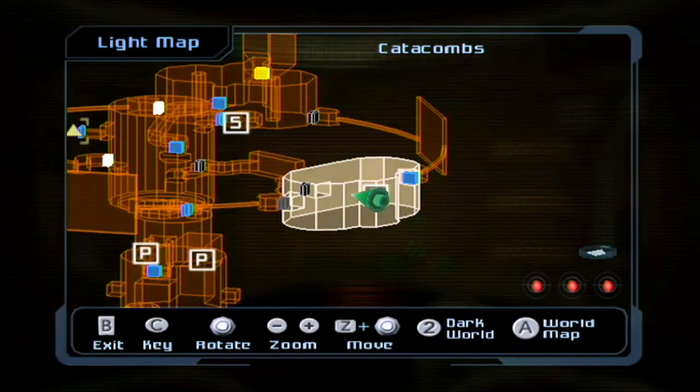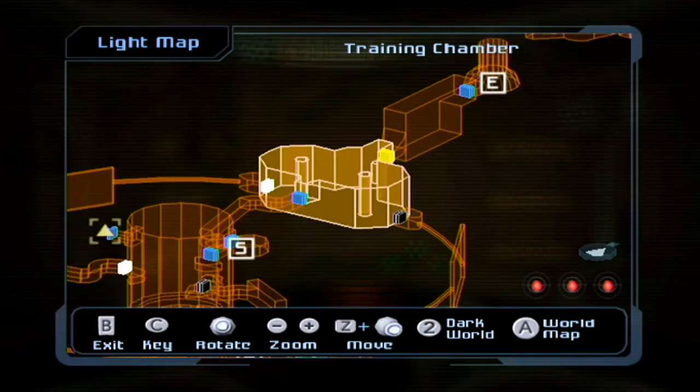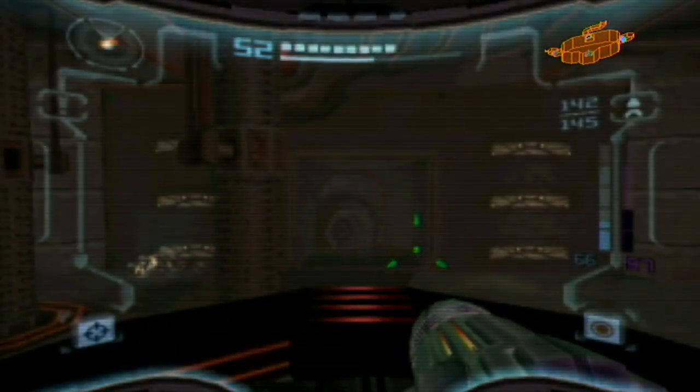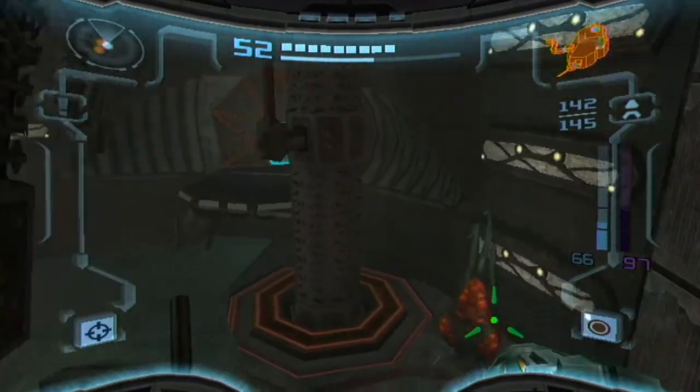Which way is it to the power bomb thing? One to our right will take us straight to Sanctuary. Sanctuary! I haven't said that enough in this game.